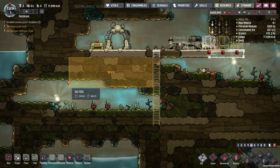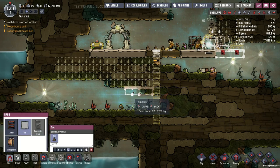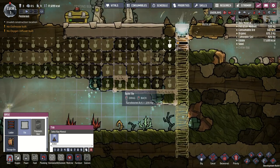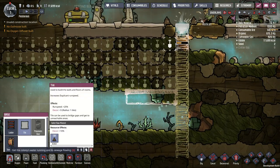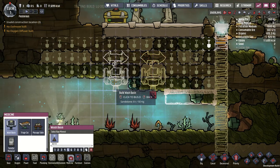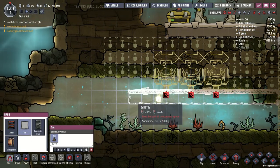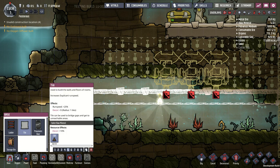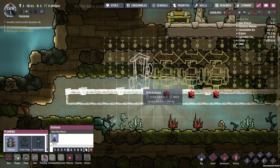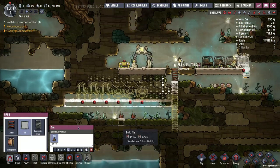Now we'll put in some bathrooms. I have a door here so I'll start the bathrooms there. I'm not sure about how many wash basins you need per outhouse, but I've always just made three wash basins and three outhouses, which is probably way more than I need. I want to eventually get this water to spill down into this reservoir, but let's not worry about that yet.